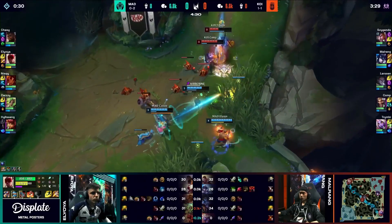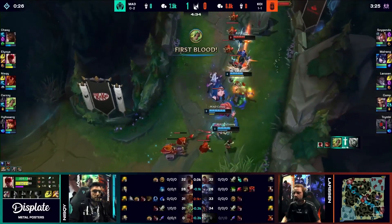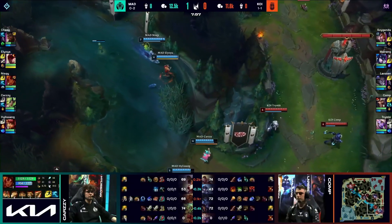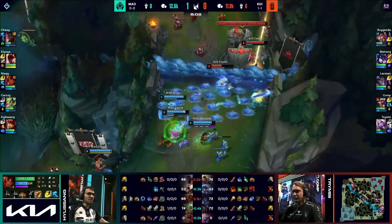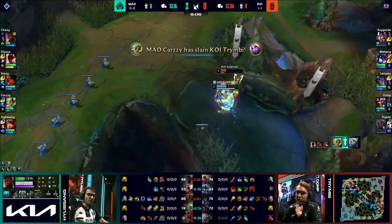Alyoya looking for the engage — it's Helisang that flashes, finds the stun, the follow-up from the resonating strike, and first blood to Qazi. Hexflash to try and go for, but Nisq is here. Manweaver's Wall will cut off the retreat. Flash used, steps forward, and Qazi picks up the second kill.